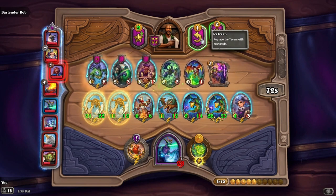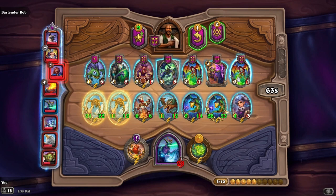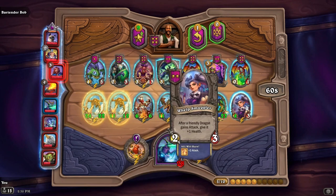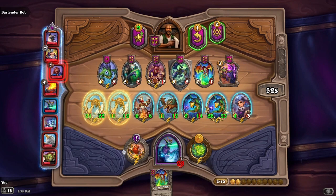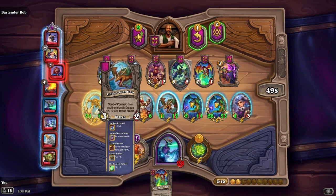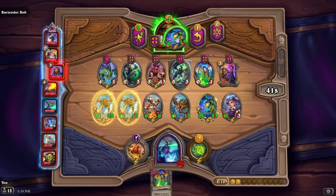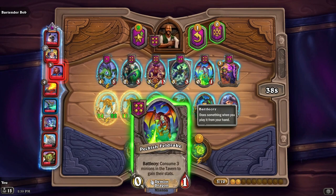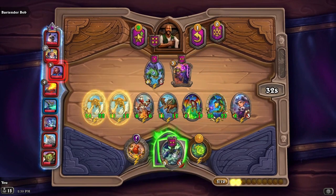We'll refresh. We have two of these — consume three minions in the tavern to gain their stats. We'll take it, but I don't want to sell any of these because they're all kind of self-sufficiently gaining attack. The plus one attack isn't great, so we'll do this — that's better. And we'll take this dragon as well.